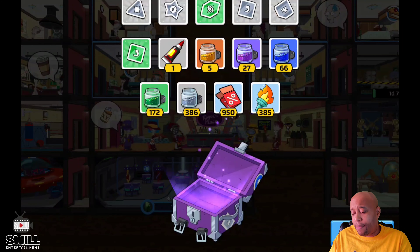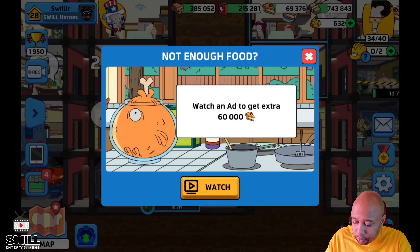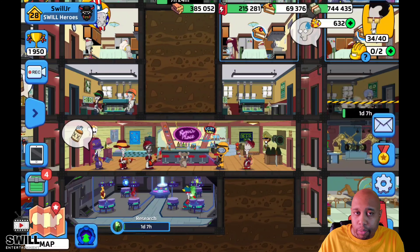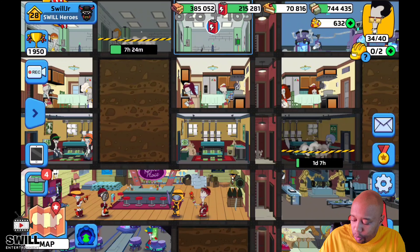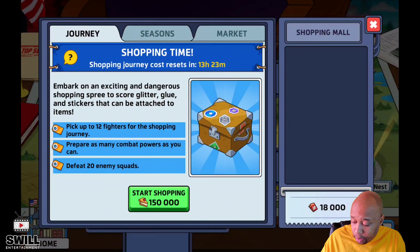We got 385 torches. At some point it's going to start making me use gems instead of food. I need to watch that food ad video but I won't during recording because I get copyright strikes. I need to watch every last one of those ads for the food.